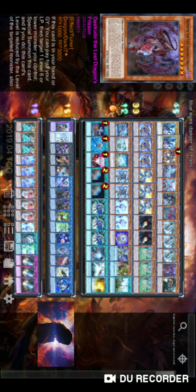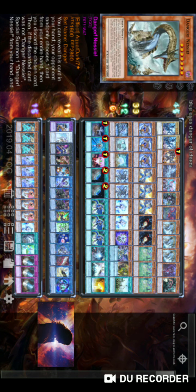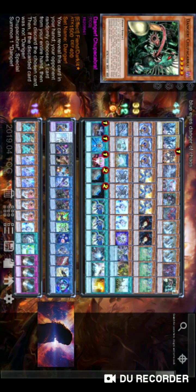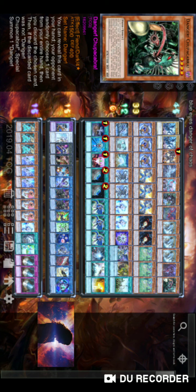Danger!? Strudel!? is easily dumped by any of the Foolish Burial effects, and since it's once per turn it's better to run Foolish effects that are not once per turn. If you already have it, dump any other card. Danger! Chupacabra! is not as consistent as Nessie or Jackalope, but it still serves the purpose of summoning a level four or level eight if you have it in the grave. That's why we're running only one — it needs another Danger! already in the graveyard.